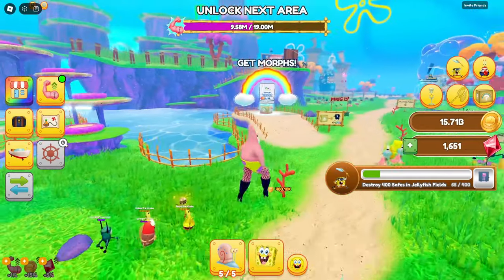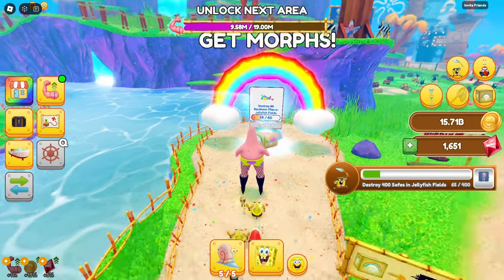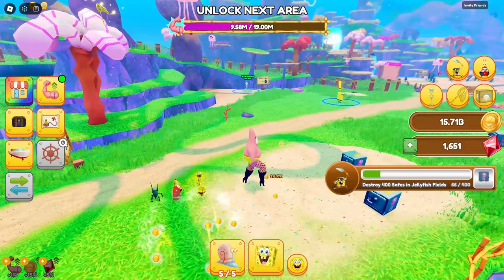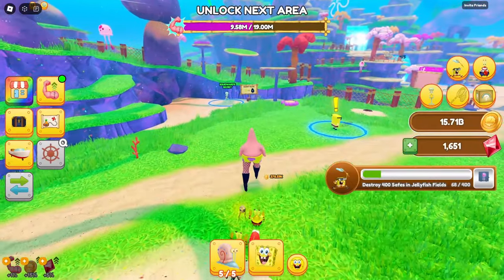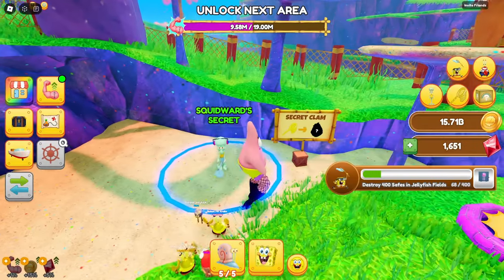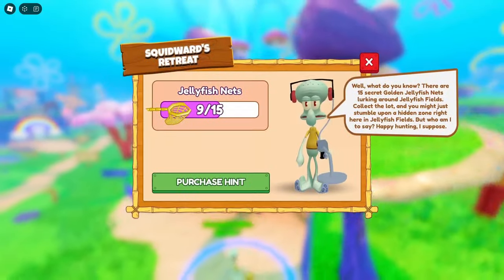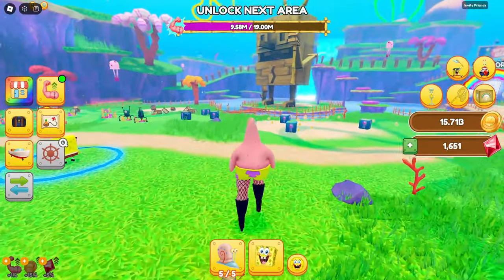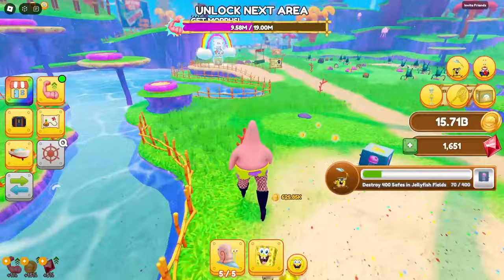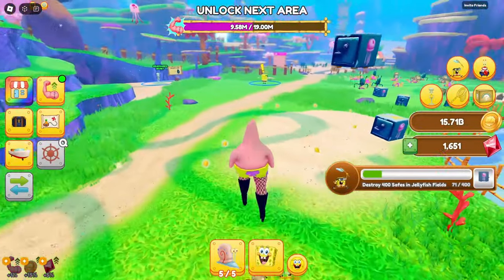We can also get more morphs from destroying 80 doubloon piles — I can manage that. There's also a Squidward over there. Squidward Secrets. What's he got in store for me? It's finding jellyfishing nets — I can also do that, I think. I think I already got whatever's up there, so I don't need to do it again. I gotta find more jellyfishing nets. There's a lot of things to do, a lot of places to see.